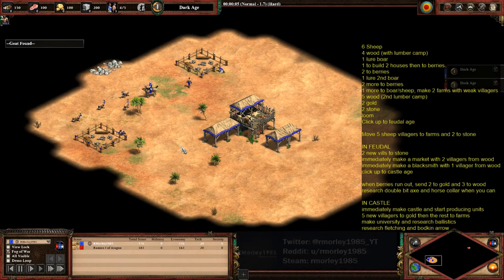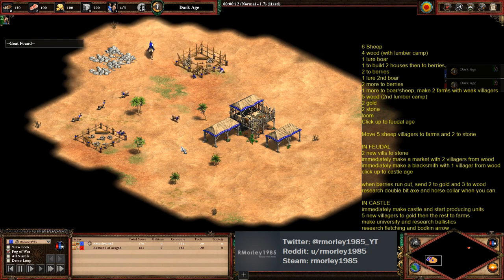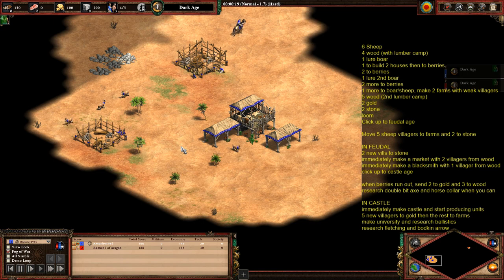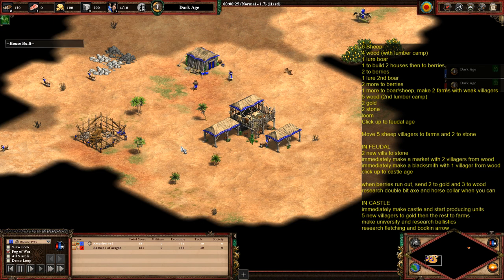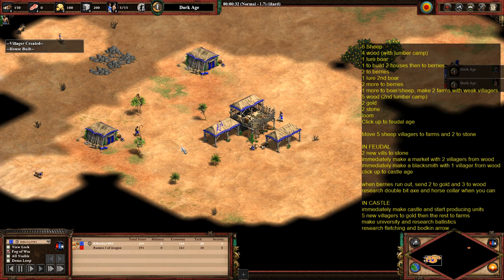Hi guys, welcome to Night School, the playlist that helps you improve Age of Empires 2. We're looking at build orders today — specifically the fast castle into wood-based unique unit. We're using the Vietnamese as an example in this particular scenario.